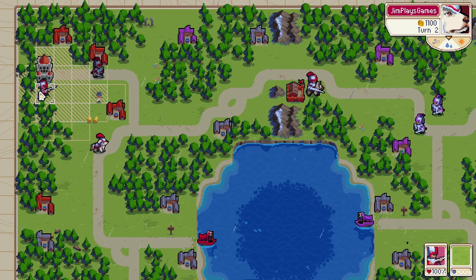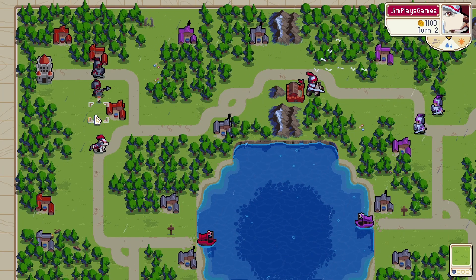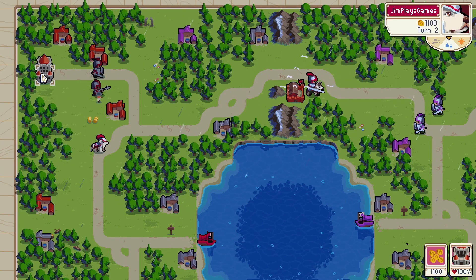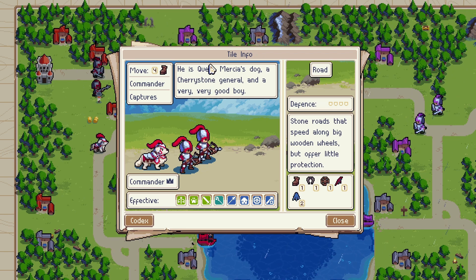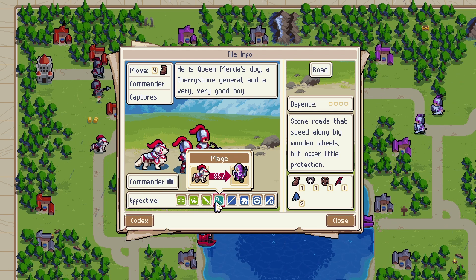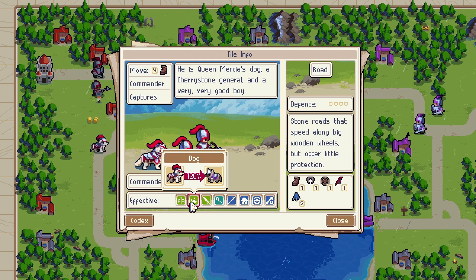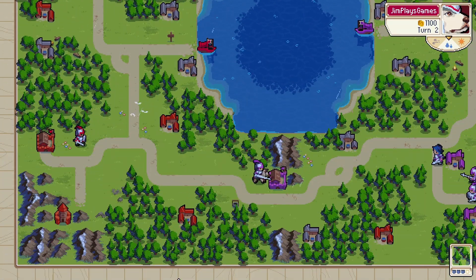All these different units have different things that make them able to do critical hits. For example, the pikemen do critical hits when they are next to another pikeman. These soldiers do a critical hit when they're next to the commander, which is this dog. He's Queen Mercy's dog, a Cherrystone general, and a very, very good boy. I wish they'd put 13 out of 10 there — that would have been perfect. It lists all the, like, what is effective against what, so it's like a rock, paper, scissors thing, but more like rock, paper, scissors, lizard Spock type situation.